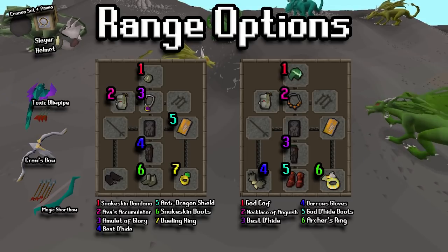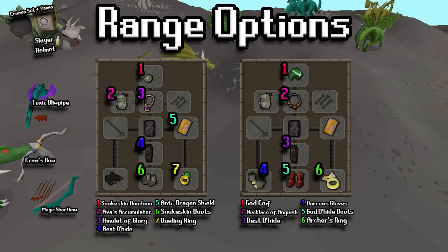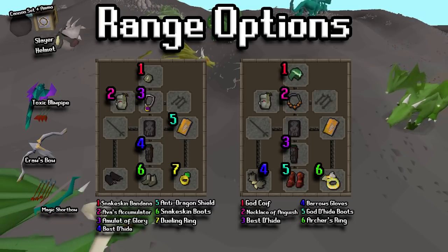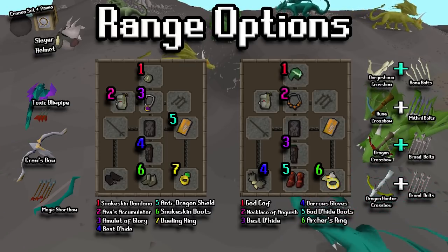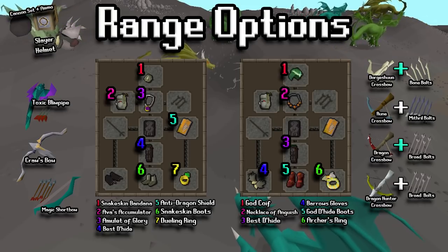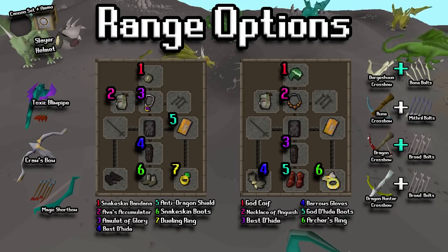For the two-handed weapon options we have the blowpipe, the crossbow, and the magic shortbow. The crossbow is going to be the best but it's also the riskiest. The magic shortbow is going to be the worst but it's a very good low level option without a doubt. On the right hand side we have some crossbow setups you could go with — this is going to be better if you're not entirely sure on the safe spots, since the crossbow gives you the ability to have a weapon out while also having a shield, which is nice. But if you feel really comfortable you could switch out for the two-handed bows as well.